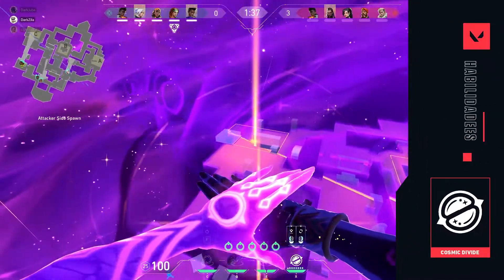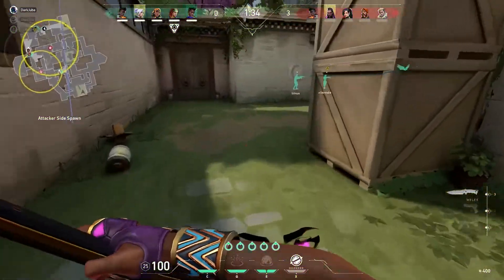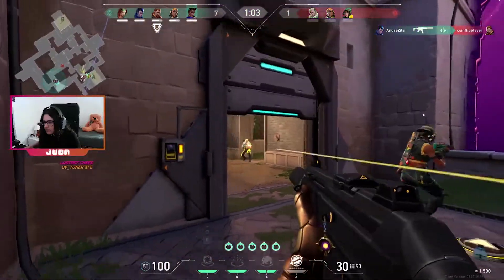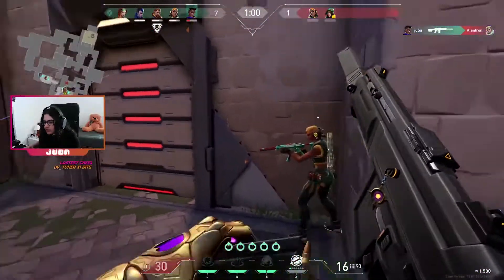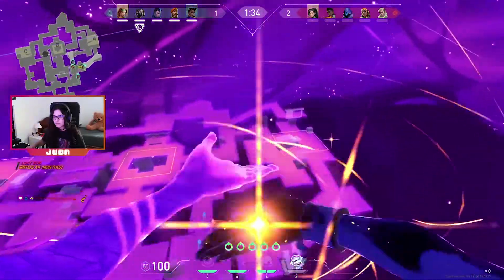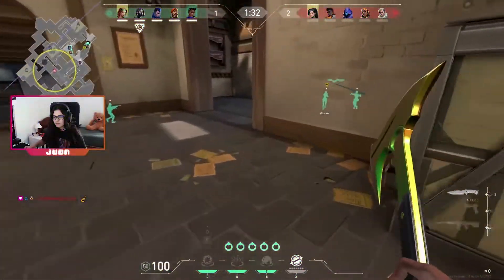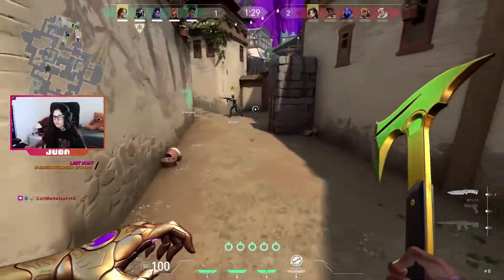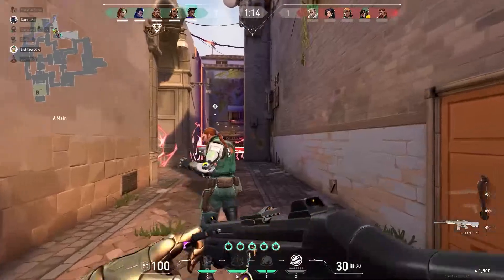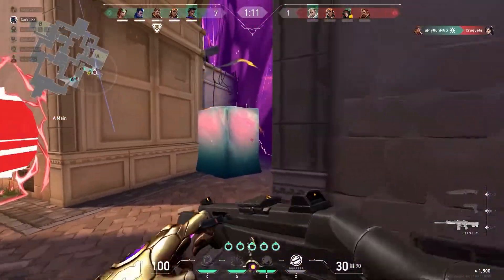A quarta habilidade é na tecla X — é o Ultimate, chama-se Cosmic Divide, e necessita de 7 pontos para estar disponível. É uma parede gigante que divide o mapa ao meio, tanto em comprimento como em altura. Para o ativarmos, carregamos na tecla X, depois no botão direito do rato selecionamos um ponto no mapa, e com o botão esquerdo posicionamos a parede no sítio que queremos. A parede é opaca — não conseguimos ver o que está do outro lado, o som fica abafado, as balas não a conseguem atravessar, no entanto as habilidades conseguem.